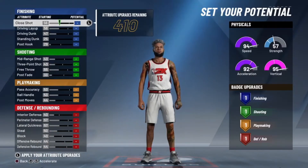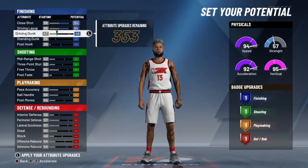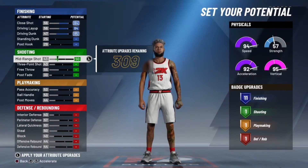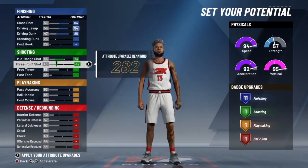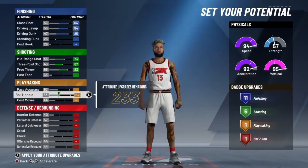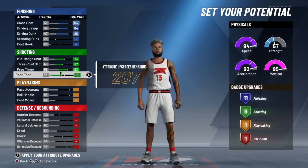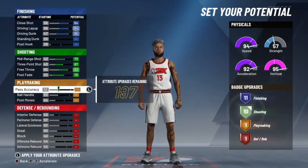You're going to max out your close shot — actually take it one off. Then you're going to max out your driving layup, max out your driving dunk. Don't worry about standing dunk or post control. Max out mid-range, max out three-pointer. It's not going to be very high but with your badges you should be good. Max out free throw and put post-fade to the point where you get 10 shooting badges.